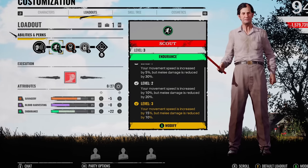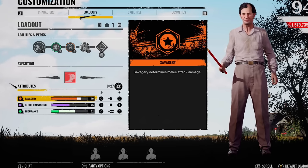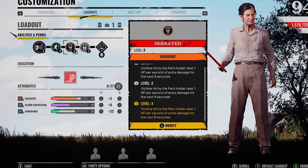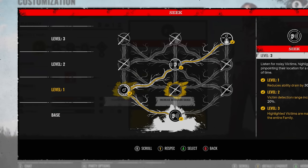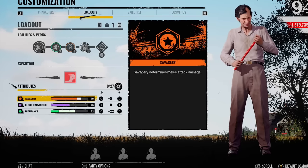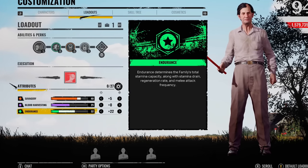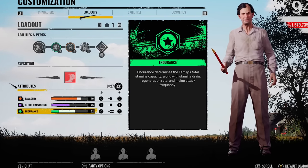I feel like Scout is kind of mandatory on nearly every single family member. I then pair it up with Serrated as well. Cook's got quite high savagery, but I like having that added bonus on. For the ability — same as always — reduce the ability drain, increase the range by 20%, and then highlighted victims are marked for the entire family. For the attributes, we've got 40 points into savagery, 25 into blood harvesting, and 32 into endurance because he wastes stamina a lot quick.